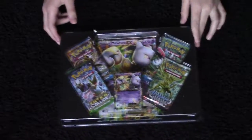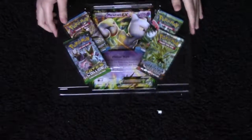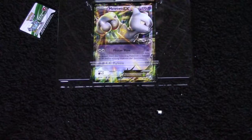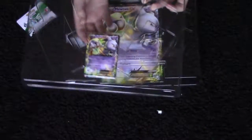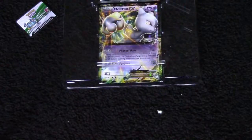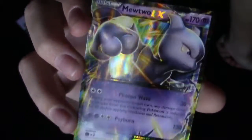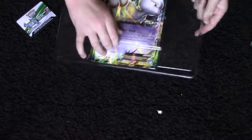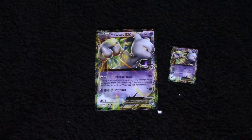Okay now here's the cards themselves. Let me take off the plastic layer. Okay so we have the four booster packs and then we have the main attraction. Okay here's the main attraction — the amazing Mewtwo EX. Whoa, that looks awesome. And then we have the giant version of the card so I can show you how it looks a lot easier. It looks just the same, just a lot bigger and completely oversized.